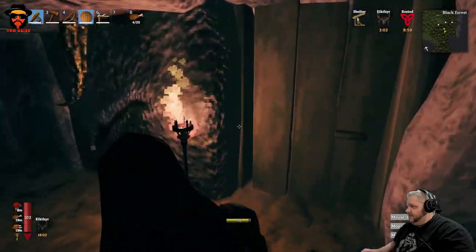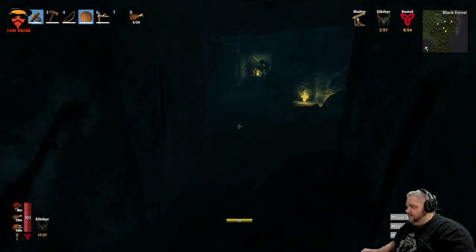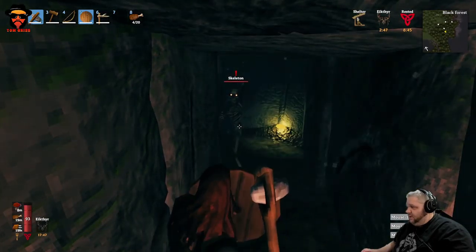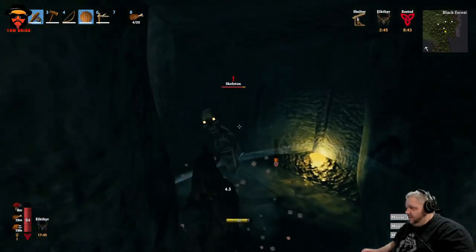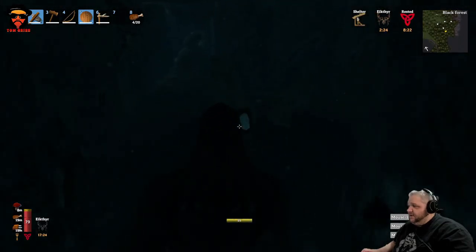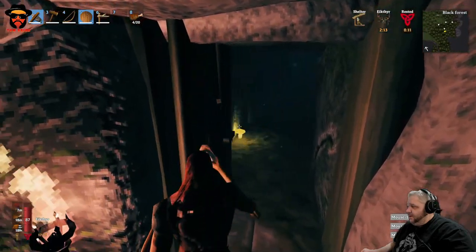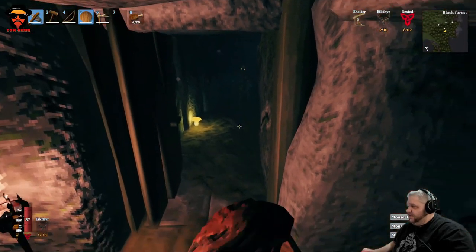We got a door down there, got a door there. Chamber full of bad... You see these right here? This little formation — there's usually treasure on the floor, you just got to pick it up. What do we got in here? One corridor of death, apparently.